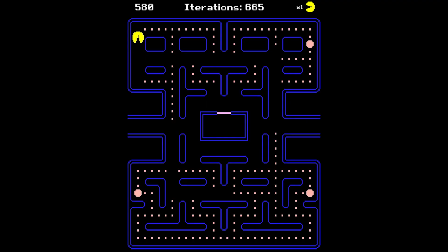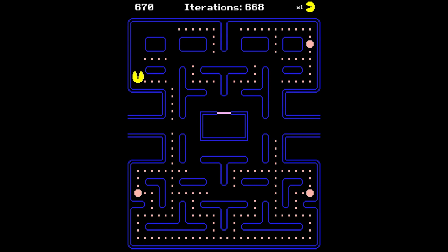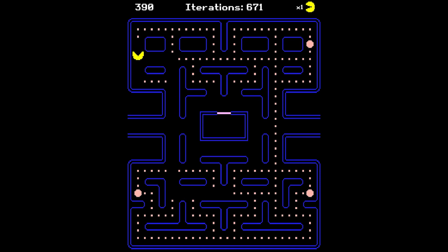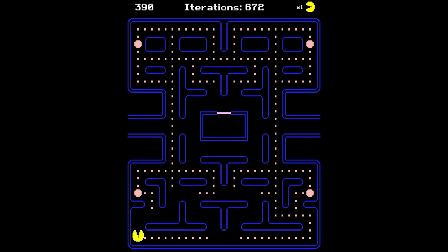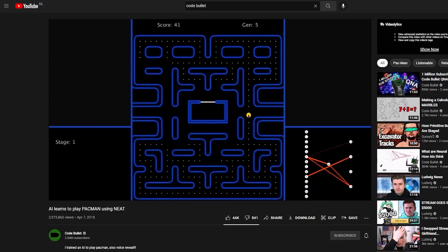It got stuck on the simplest task. At the beginning of each run everything seemed promising, but then the AI just got stuck in the top left corner. I had no clue why, and I spent so much time trying to figure out the reason and attempting to solve the issue, but to no avail. After a few days of struggle, I decided to re-watch Code Bullet's video.